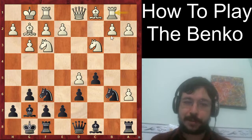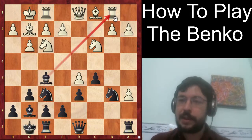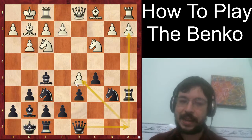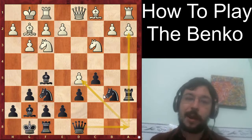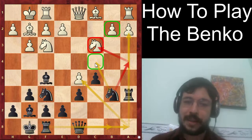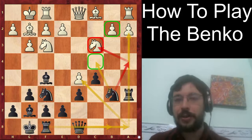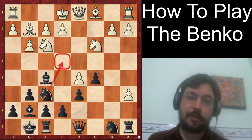Or if they try rook b1 to prepare b3 without running into the knight d5 trick, we can play bishop f5 with tempo. They don't have a better move than rook to a1, and after moves like rook a6, black gets really strong pressure against the a2 and d5 pawns — very comfortable. You can sometimes even put the knight on a4 to trade it off, or the knight on c4 to go after the b2 pawn.